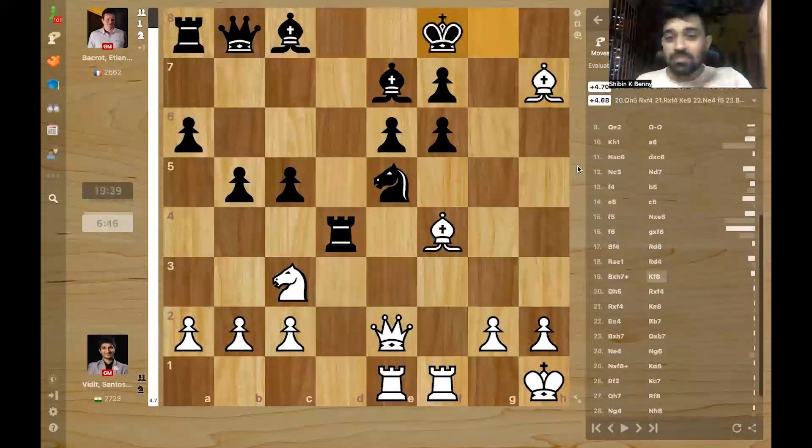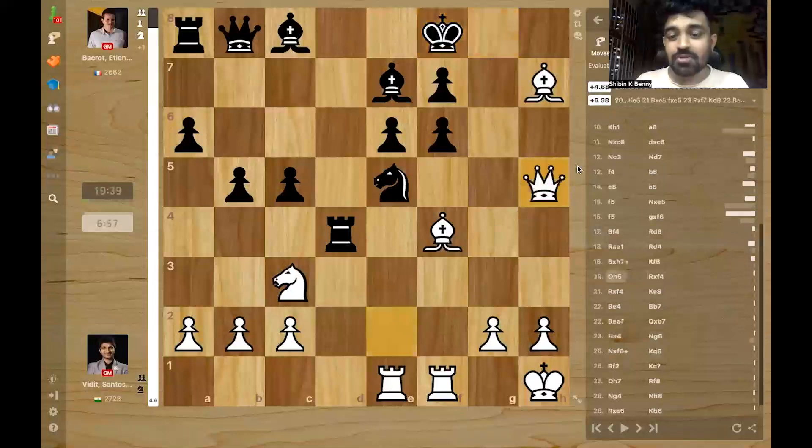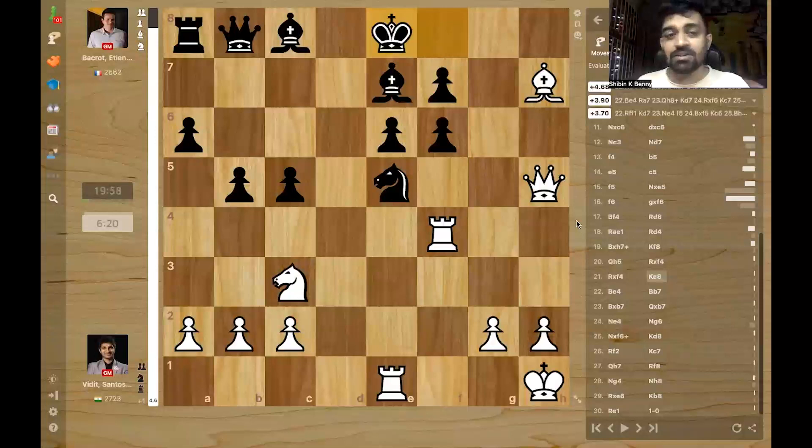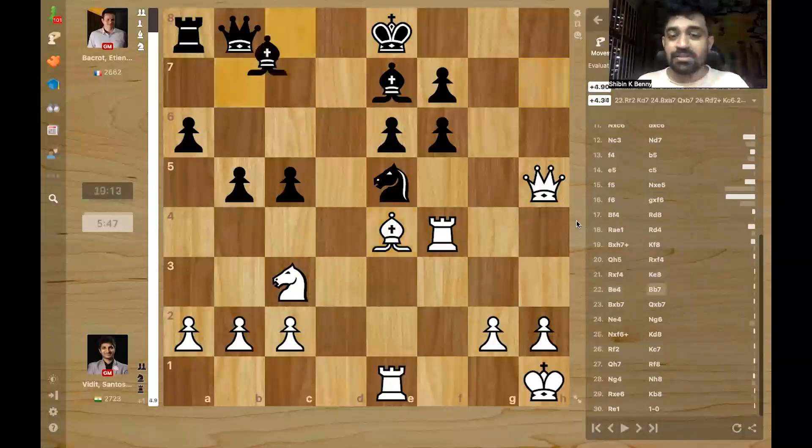Bakrood didn't take — he had already prepared the king runs. So the king runs but now queen H5, threatening bishop takes E5. Remember, it's actually completely equal material-wise; Vidit is only down by one pawn. So he has an attack for free — he's totally winning. Rook takes bishop: Bakrood decided to give up the exchange because the pressure was too much. But now it's just completely up material; there's not much play for black. Vidit just plays bishop E4, killing Bakrood's counterplay.